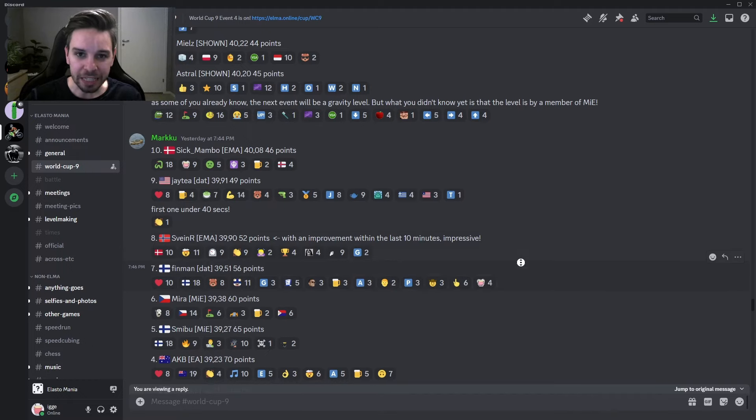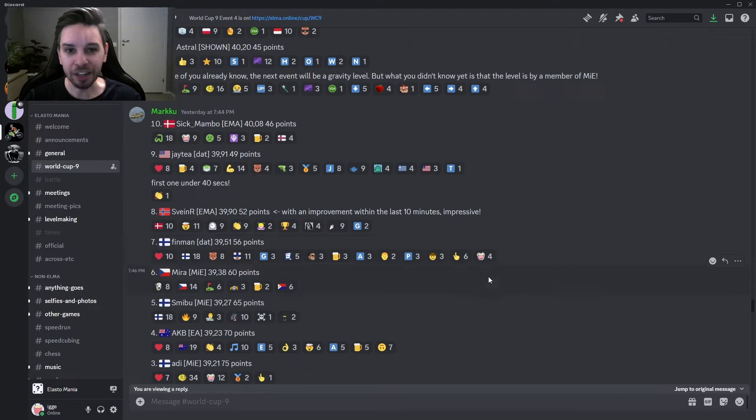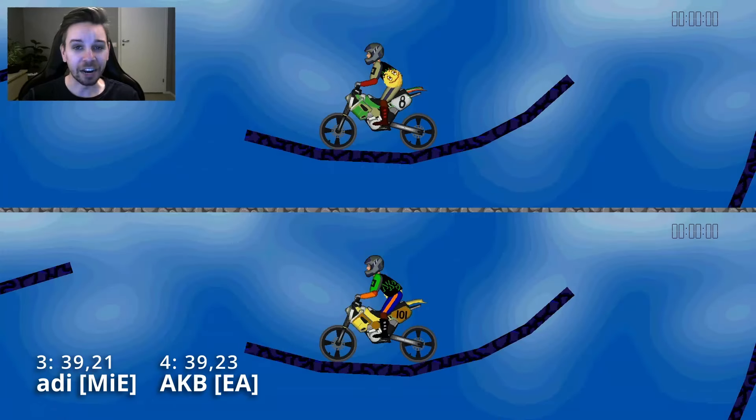But let's see if Smibu's teammate in third place — Adi — used the same style as him. Adi comes in at a mere 0.02 faster than AKB actually, with AKB just managing to nestle his way in between the Finnish MIA players here. But I know they use the same main style, so let's merge Adi against AKB this time. Here you have them both.